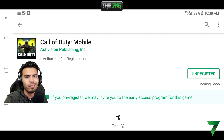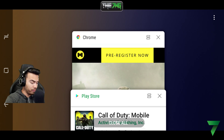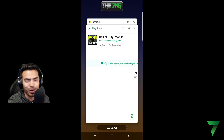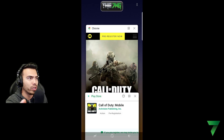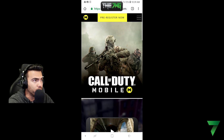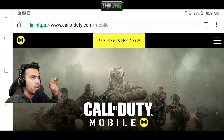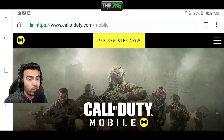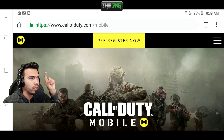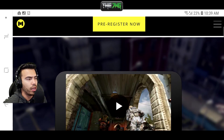As I mentioned earlier, if you don't have an Android phone and you have an iOS device, I got you. Open up Chrome or Safari — whether you're on iOS or Android, you can do this too. At the top bar, type in 'callofduty.com/mobile.' If you're lazy, just click the link in the description and it'll take you right there, where you can scroll down to the Call of Duty Mobile pre-register page.